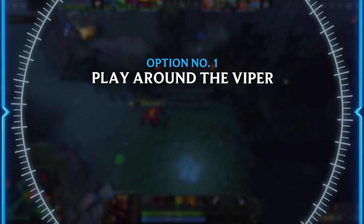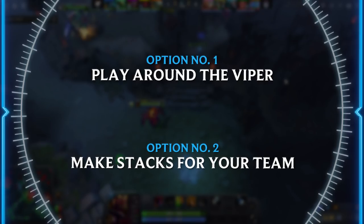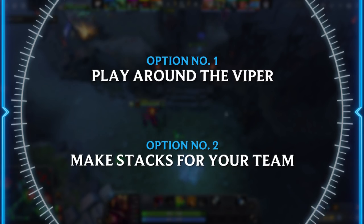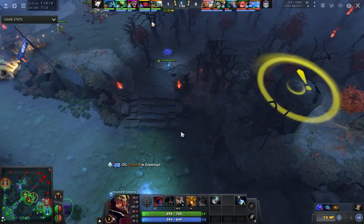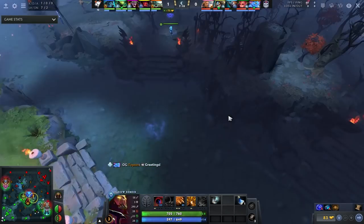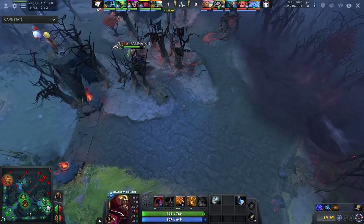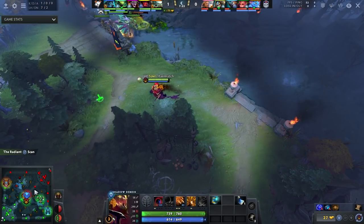It's very important that Save does not waste his time in this lane. His better options this game are: play around the Viper because Viper is a strong hero, or make stacks for Phantom Assassin, Timber, or Viper — they all take stacks at some point. That's exactly what he does, and that's a really good thing to determine before the game starts.